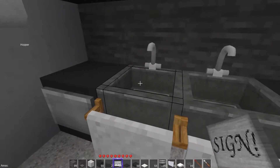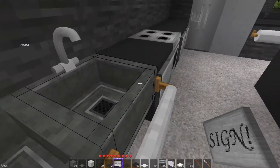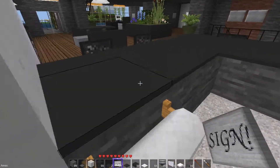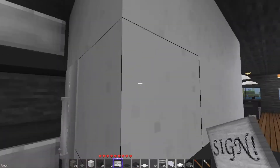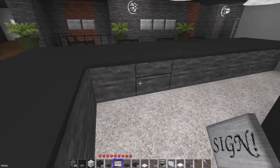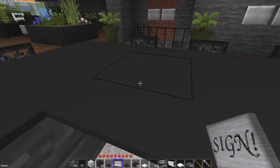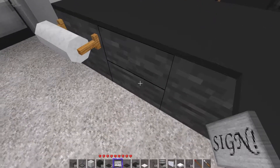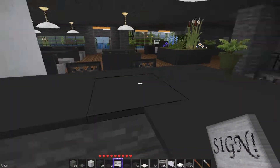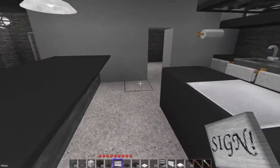Everything is subject to change. We have dual sinks installed. This kind of acts weird because of this wall — that's fine. I'm not going to obsess. I wish I could put some condiments and stuff up here, but because of the way that the blocks are, this is an addition on the top block — you can't put anything on top of here.